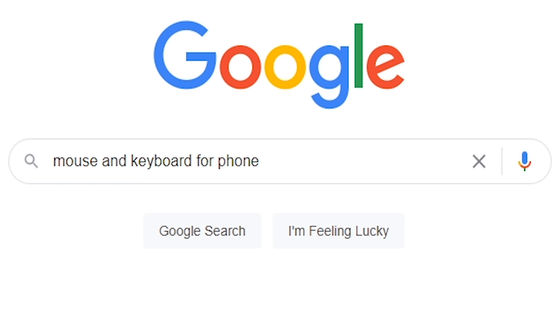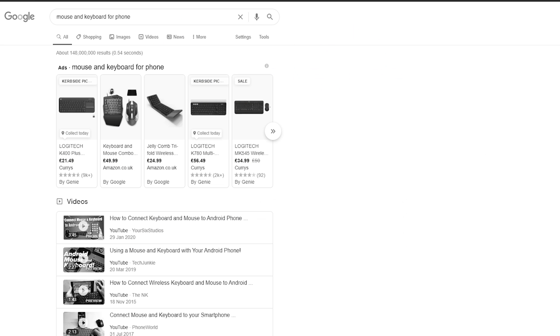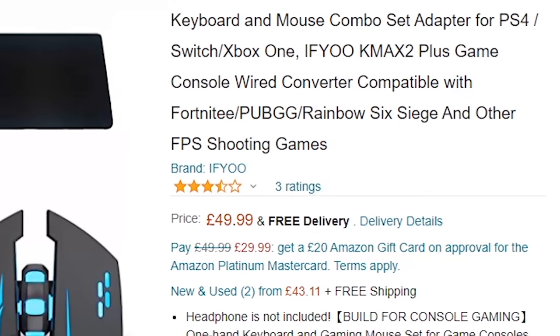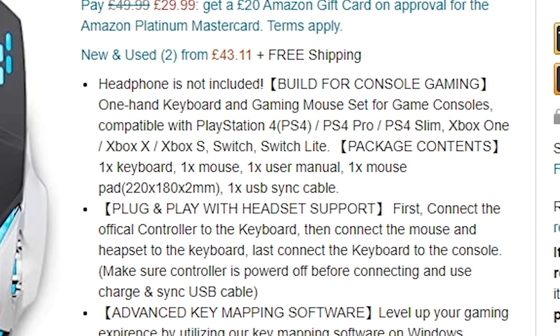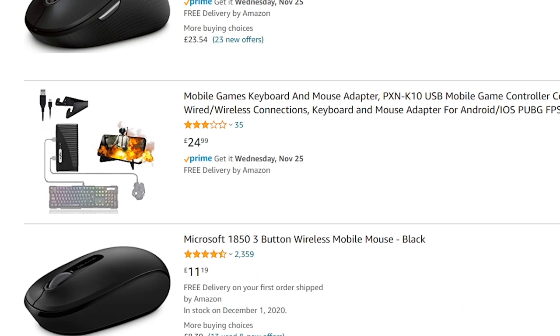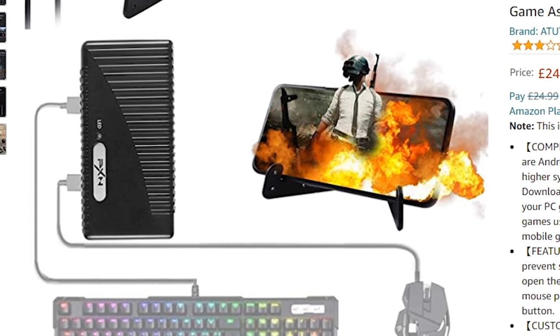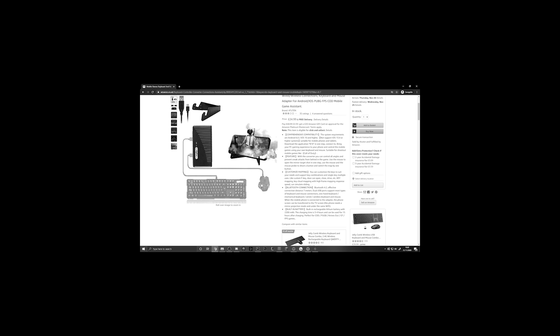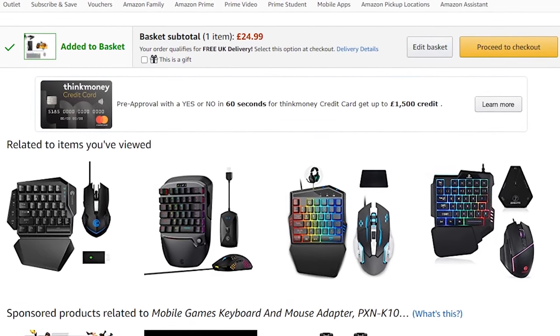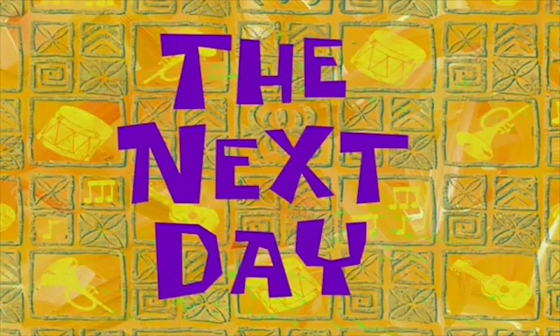We're back on Google and searching 'mouse and keyboard for phone.' Nothing really comes up at first - there's a keyboard and mouse combo set for PS4, Switch, Xbox One, but it doesn't work on a phone. I found another one but it's currently unavailable. Then I found something called the mobile games keyboard and mouse adapter. It seems like you can plug your keyboard and mouse in and it'll work. System requirements are Android - yes, I'm Android. It's £25. I'm going broke. I've added it to basket and I'm checking out now.